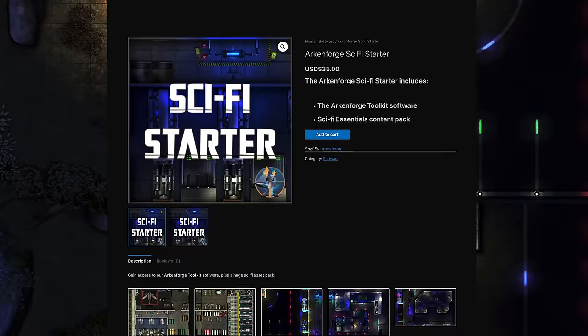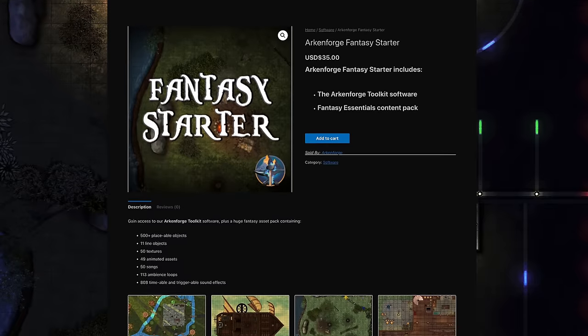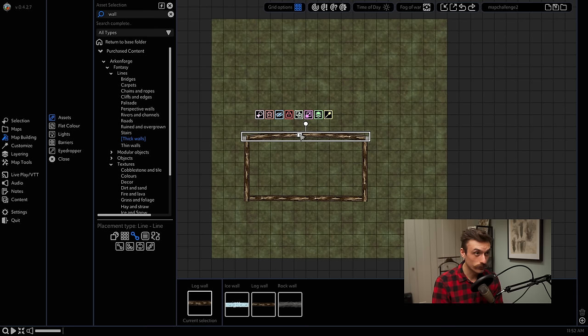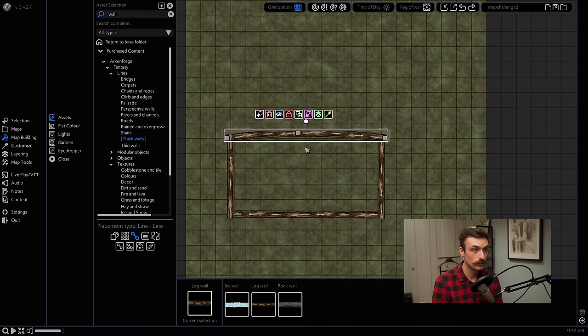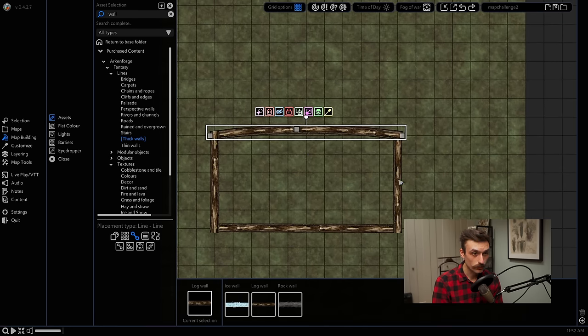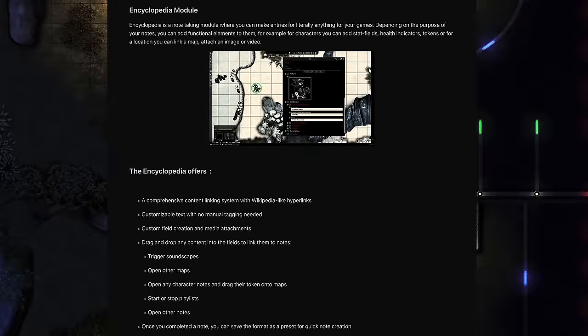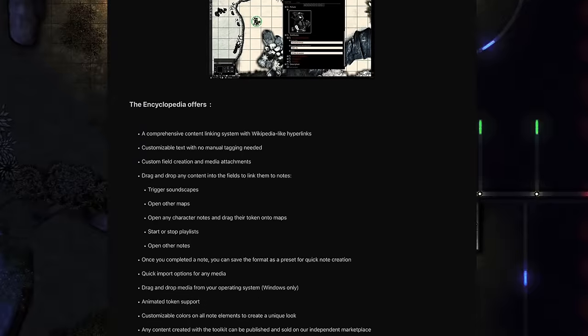Arkenforge released their public alpha in 2018 and the program is available from their website with either their fantasy starter pack or their sci-fi starter pack for $35. It was developed with sci-fi and medieval fantasy content right from the start, and was specifically developed for groups playing in person using a screen for battle maps. At its core, Arkenforge is a really solid 2D animated battle map maker. It also has a whole VTT system designed for running in-person games with touch screen support, built-in dice rolling, initiative tracking, and note-taking capabilities.